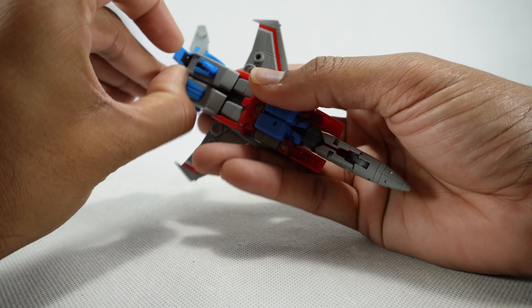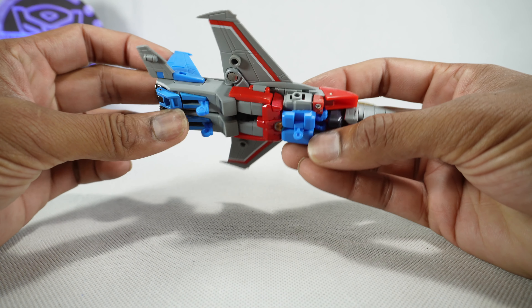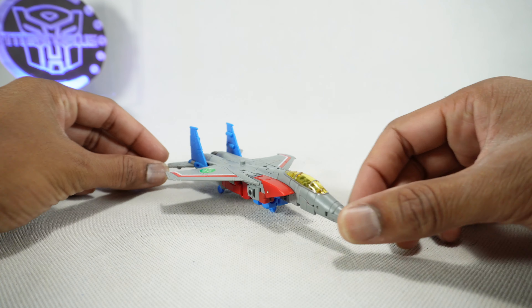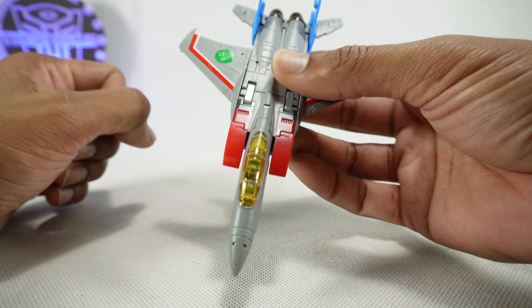The landing gear are a little bit hidden, so you just reach under here and grab and pull these out. They don't have actual wheels. And then this one is kind of wonky — it's in the middle instead of in the front. But you can sit down on those landing gear. Overall, it's a pretty good looking jet. You get translucent orange for the cockpit, and actually detail inside the cockpit.